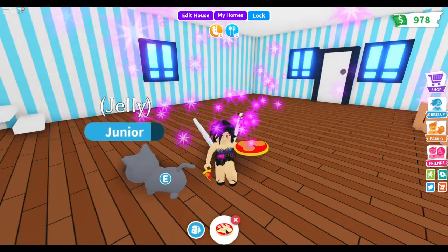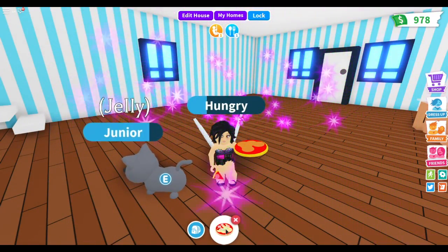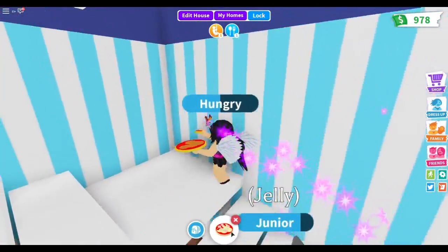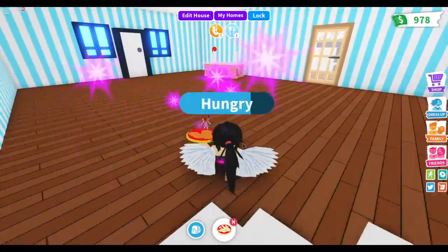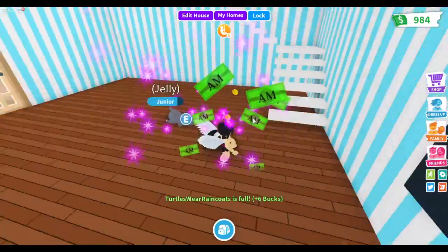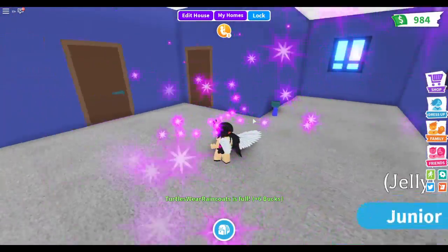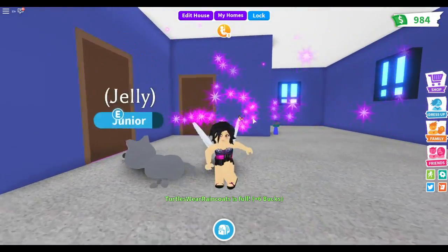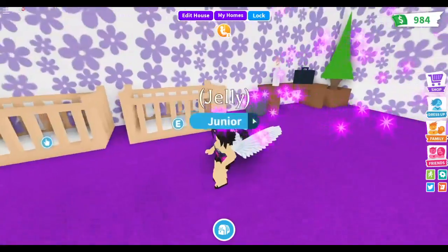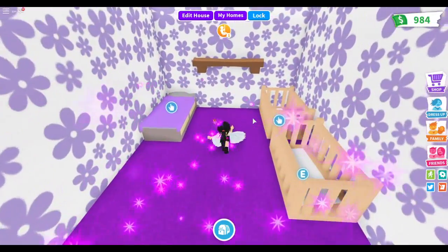I only have one pizza so I'm going to have to make more and store it in my backpack. I'll go to the playground later. Let me eat that pizza and show you guys upstairs. This is going to be my living room area — I just haven't fixed it up yet. I haven't played it long so I haven't done much to the house.